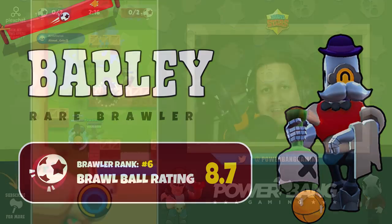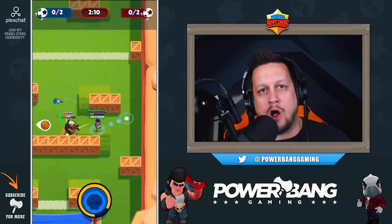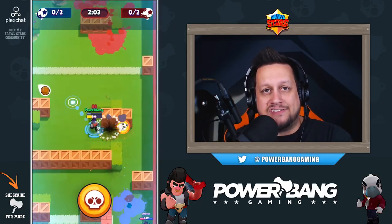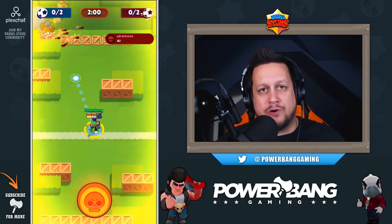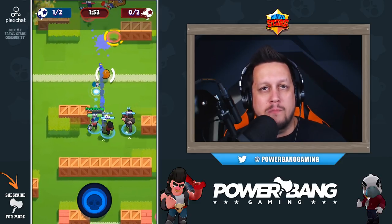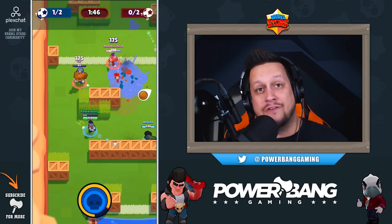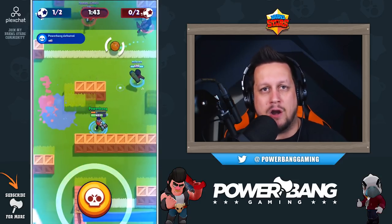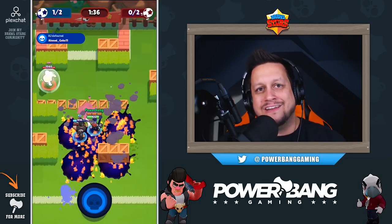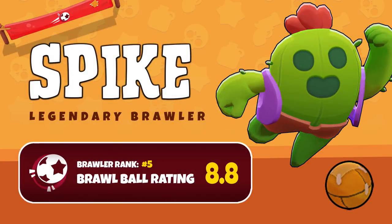One of the best brawlers in Brawl Ball is Barley at number six — he is a master at controlling the battlefield. His area-of-effect attack drops on the ground and ticks twice against any opponent walking over it. While Dynamike is similar in mechanics, Barley does a much better job of controlling the field. You can isolate and eliminate brawlers and force them in certain directions, making it easy for teammates to score. His super throws a blazing inferno of bottles covering a huge area, capable of taking out the entire enemy team.